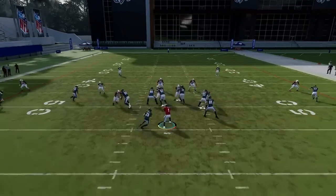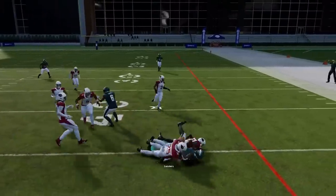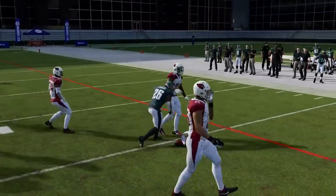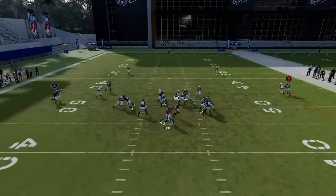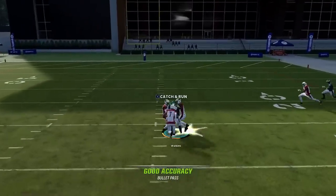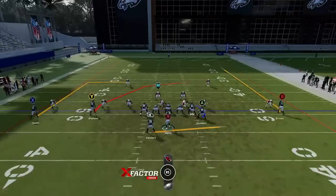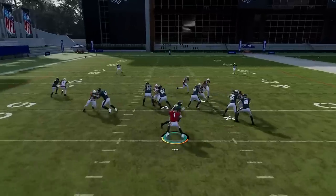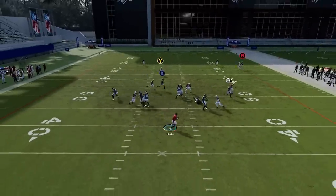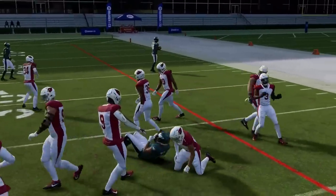Except we have the PA Slot Cross. All you have to do is put the X route on a drag. Against zone coverage, the running back is a really good option — obviously one of your bigger playmakers. That won't work against man coverage, so if you have man coverage you really have to read between the crossers. Against man, the deep crosser is wide open over the middle. Against zone coverage, you read from the RB route to the Y route to the X route; against man coverage your two options are going to be the crossers.